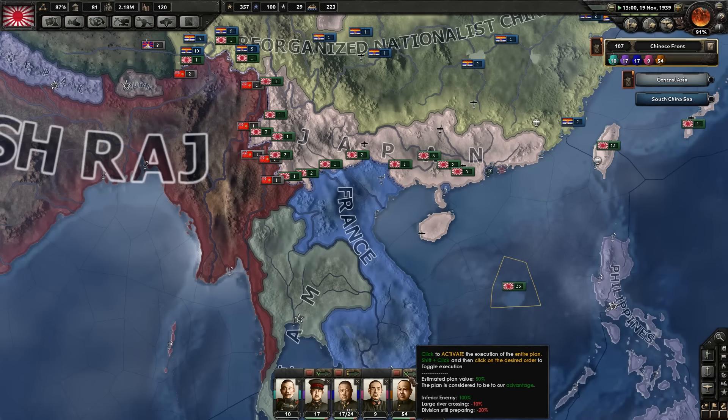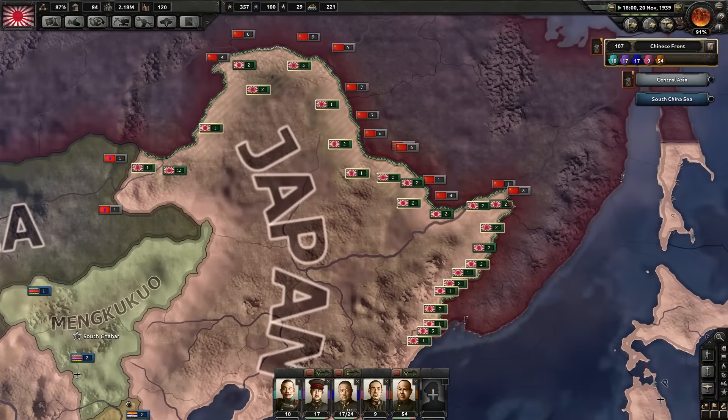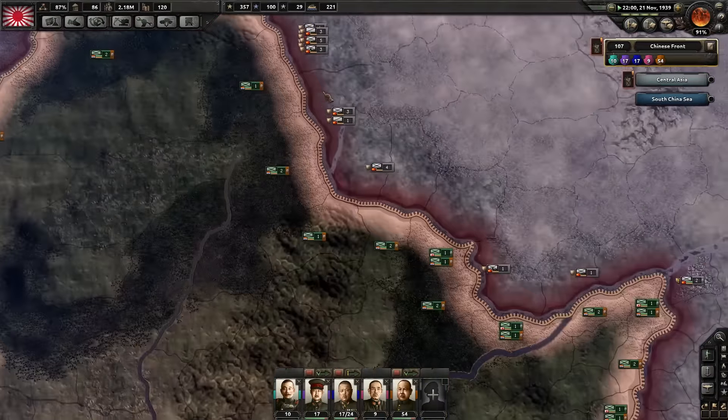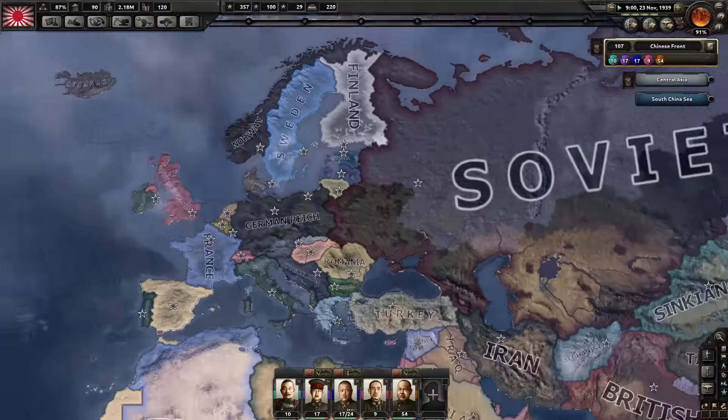Larger river crossing, inferior enemy — so he considers the enemy to be inferior. I will say that their enemy is actually quite strong, but at least now they're pulling back soldiers. I think they are needed in the West for the coming war.